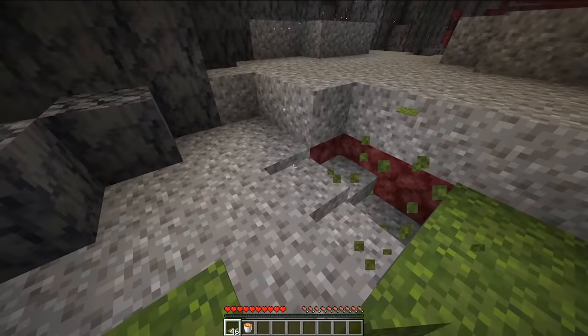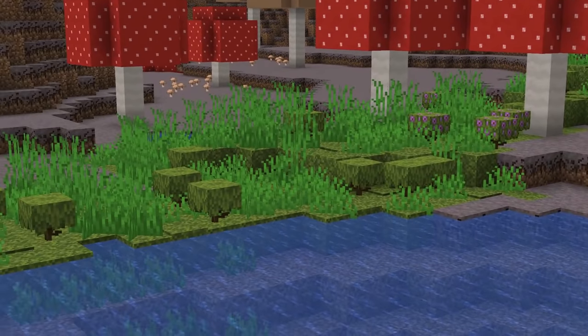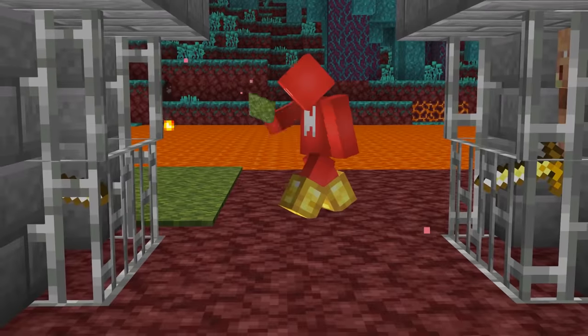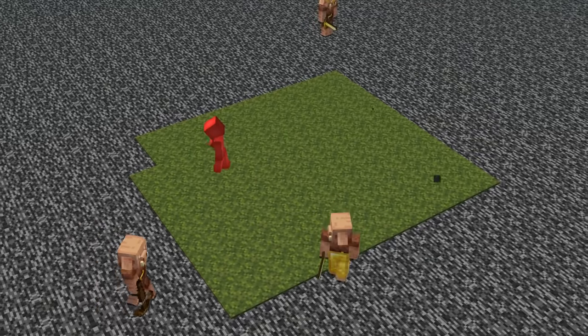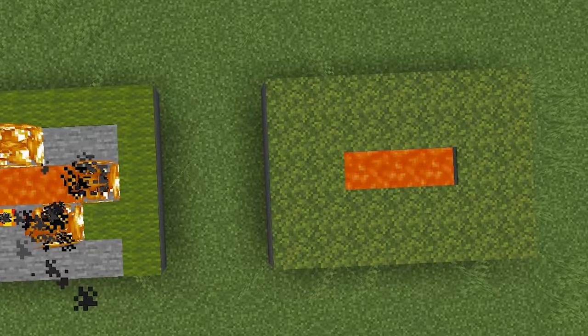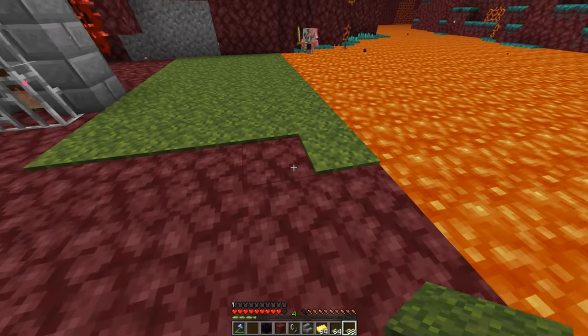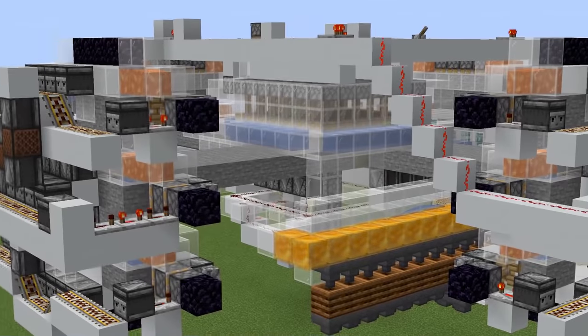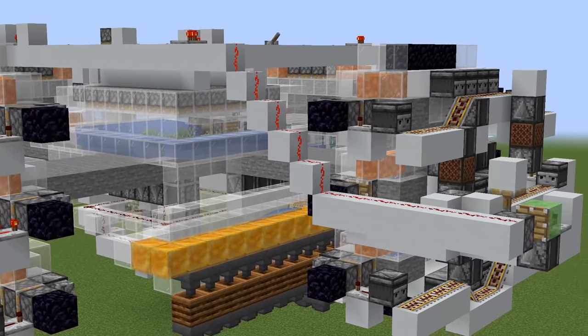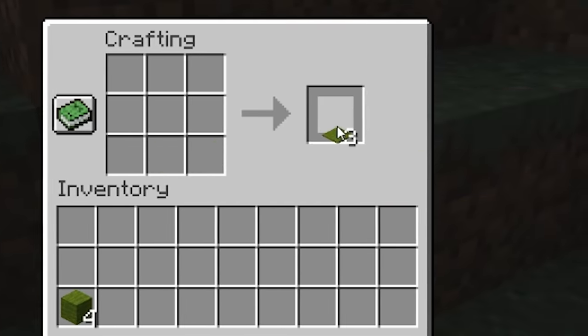Moss carpet might be one of the more underappreciated blocks added with the Caves and Cliffs update. It turns out that moss carpet is surprisingly effective for spawn-proofing, especially in the nether. Apparently, moss carpet doesn't catch on fire even when placed on or around lava, letting us have a vibrant way to prevent mobs from spawning in the nether. And these items are easy to get — a moss farm provides the carpets directly, instead of having to craft each one like slabs.